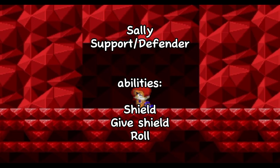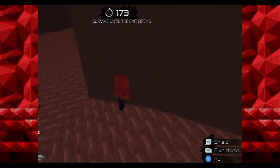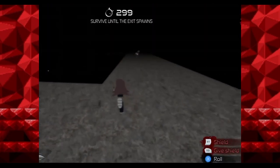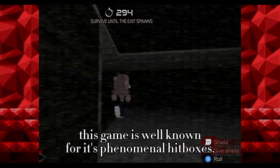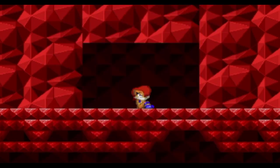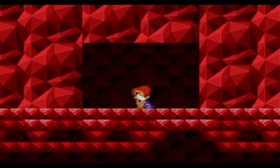Where do I even begin with Sally? Sally is part of the defender class and the second Trinity in the Sonic.exe games. She's equipped with her shield and acrobatics to avoid getting hit while running. Her second class is the support class, and she is currently the only character with this class. Her abilities — shield and get shield — are what make her arguably the best character in the game now.